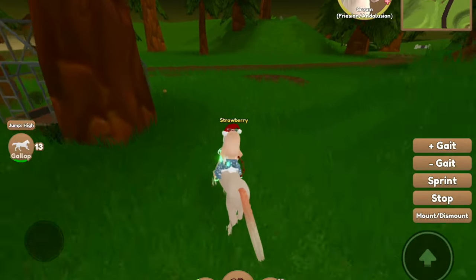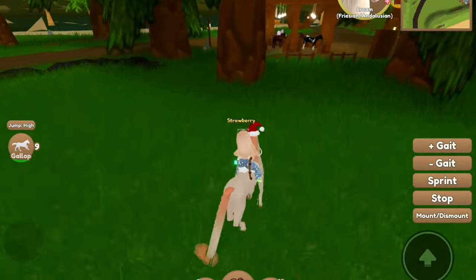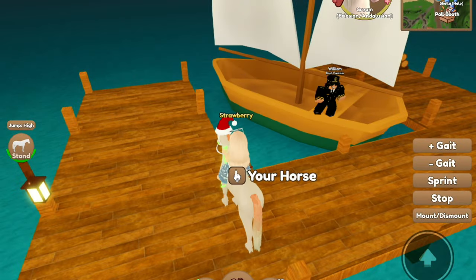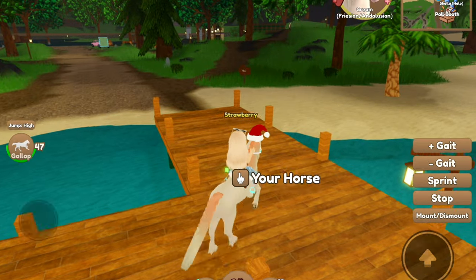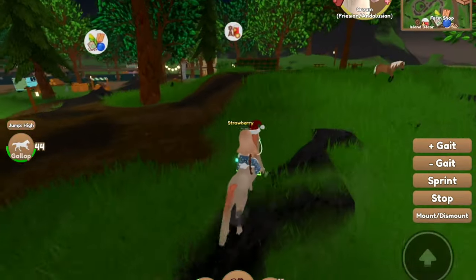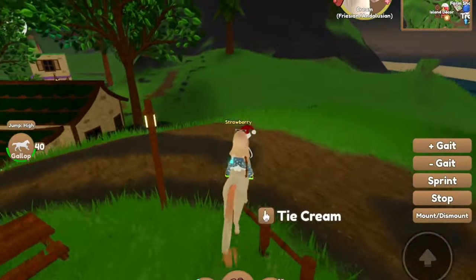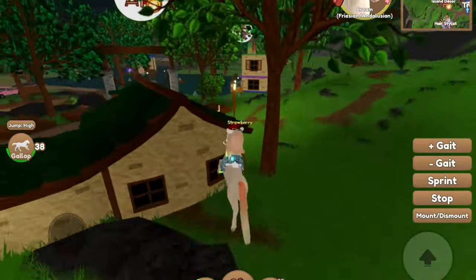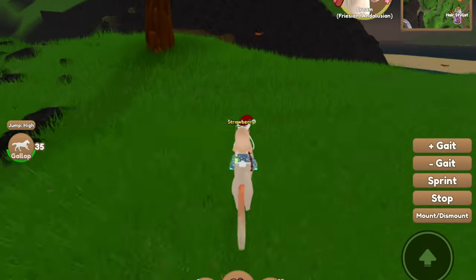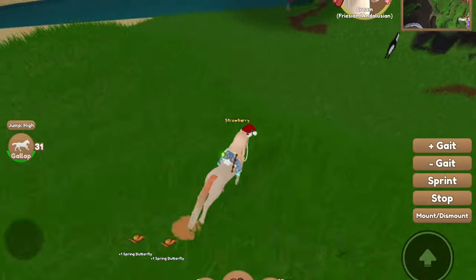I think that I'm gonna switch over to another island now, since I caught most of the butterflies over here. I think that if Wild Horse Islands makes like a spring island, where there's flowers everywhere, and waterfalls, and so many different things — like a nature island or something like that. I think that they should add that in Wild Horse Islands.